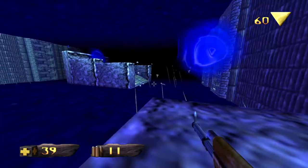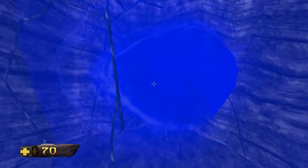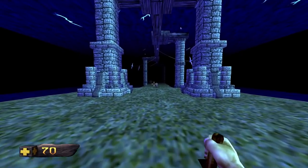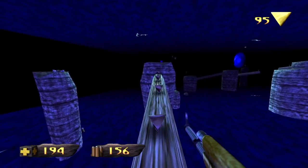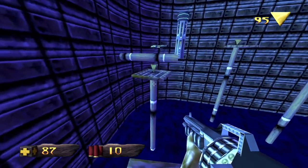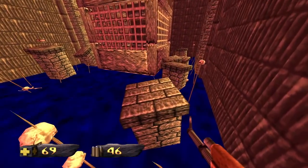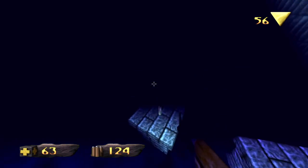There are also special challenge rooms spread throughout each level, accessible via blue portals that open at time intervals. The challenge rooms are platforming obstacle courses — sometimes featuring enemies, but usually lots of narrow ledges and traps. They can be tricky, but you can reattempt them as many times as you want without consequence. They're fun, varied, and do a nice job of breaking up the main gameplay.